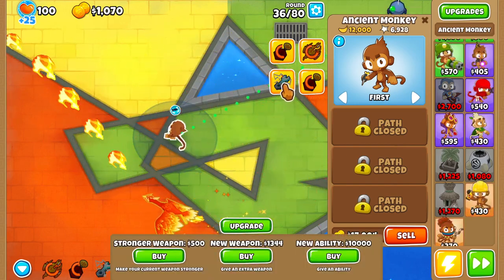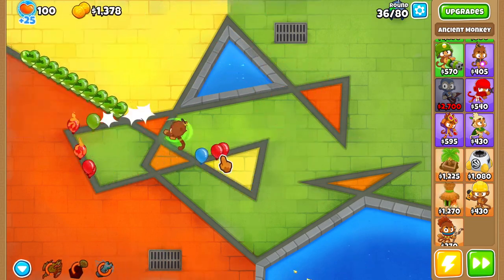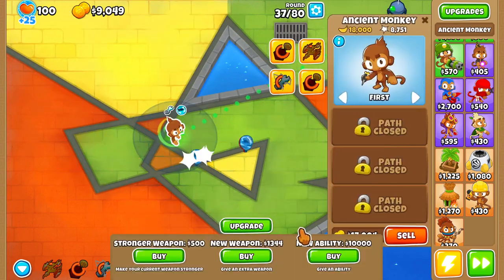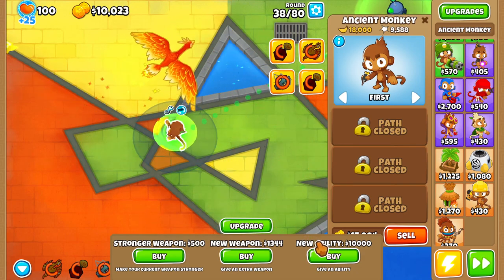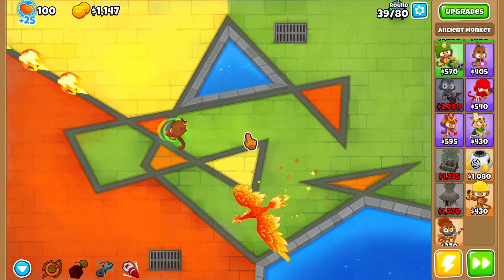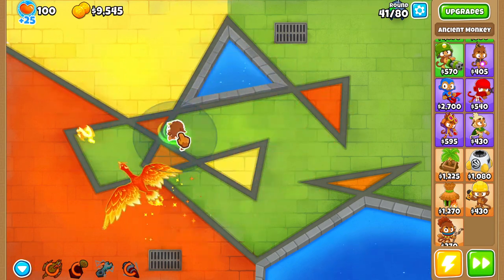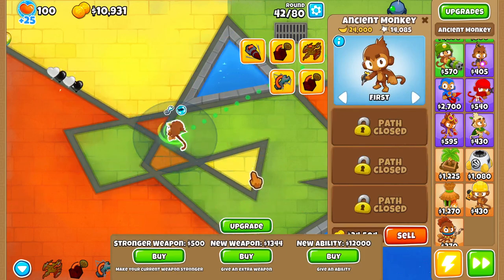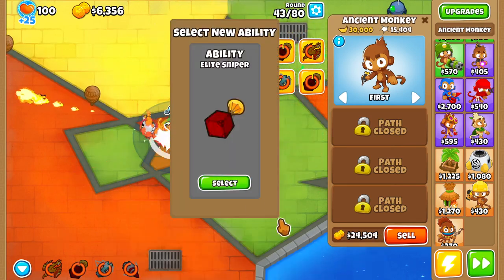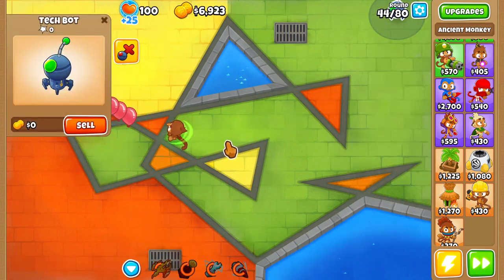Overclock — that's gonna be incredibly, incredibly good. Overclock is always gonna be good for this. First strike — we'll save that for the MOAB, which will be coming soon. There we go. Let's use that just for the camos, cause why not. Got another elite sniper ability, which is gonna be nice — some nice money making.